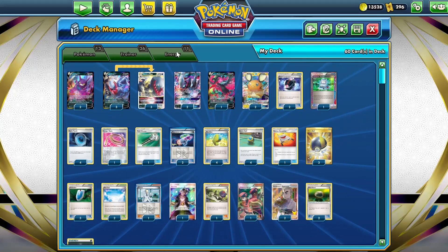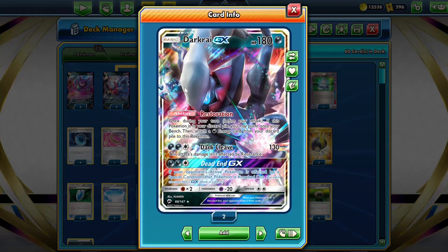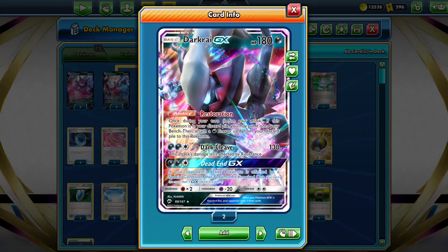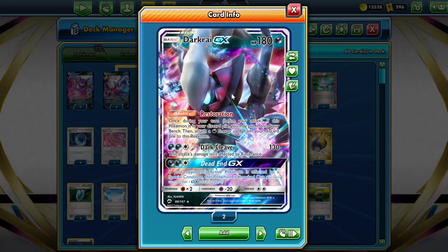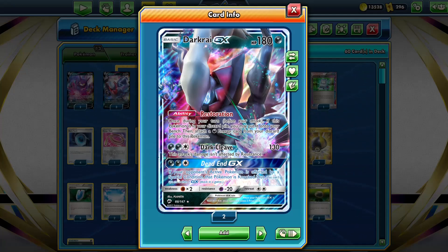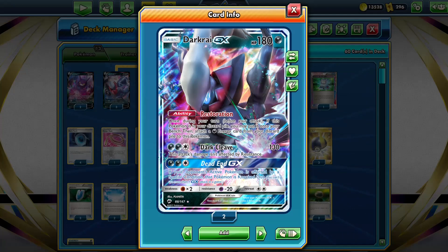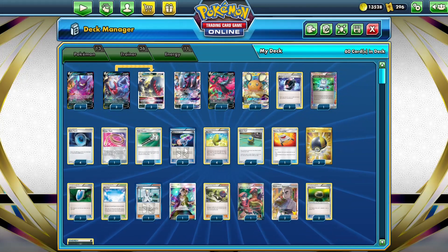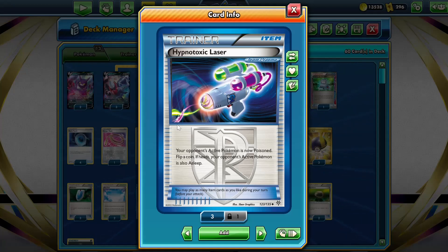We have lots of different ways to accelerate energies. We have Darkrai GX's Restoration ability — once per turn, if this Pokemon is in your discard pile, you may put it onto your bench and then attach a darkness energy from your discard pile to it. Darkrai GX also has a really good GX attack, Dead End GX: if your opponent's active Pokemon is affected by a special condition, that Pokemon is knocked out. We get that special condition using Hypnotoxic Laser, which poisons our opponent's active Pokemon.